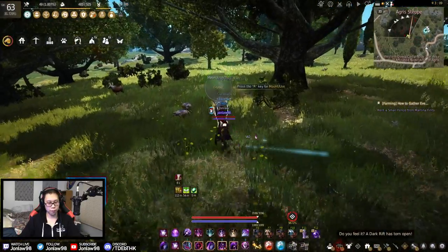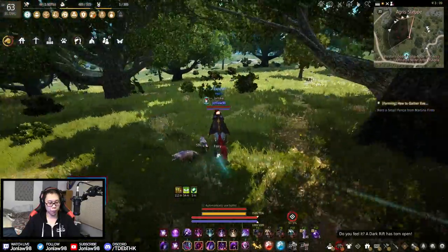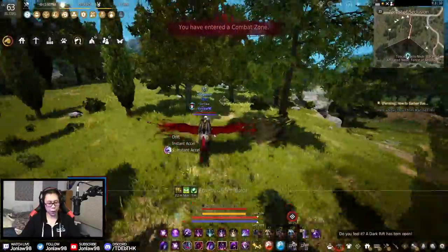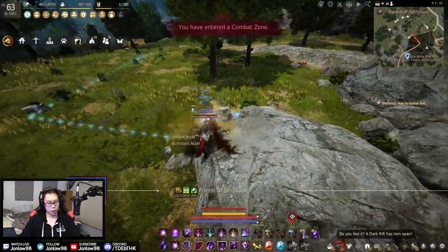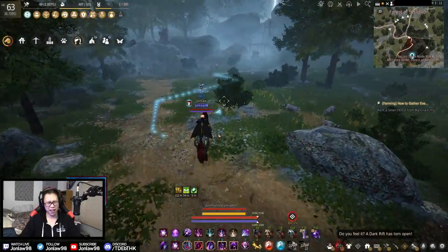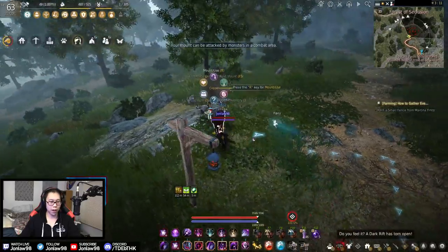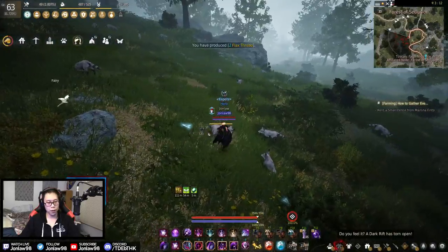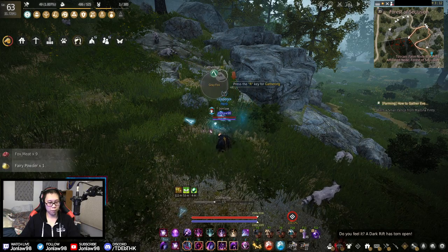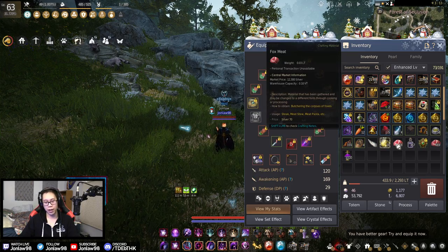Let me show you another spot I use. I think it's over here in the area — I don't come down here a lot, but I used to back when mastery stuff first came out. Okay, so we are here — there are a lot of foxes. In this rotation it doesn't really matter where you start. That's fox meat — there's a difference between wolf and fox.